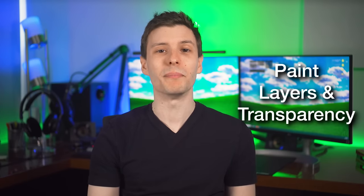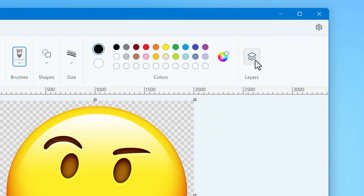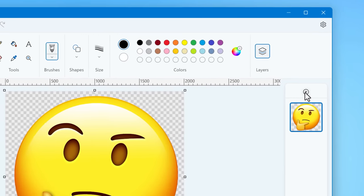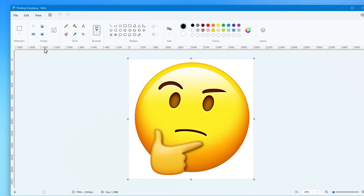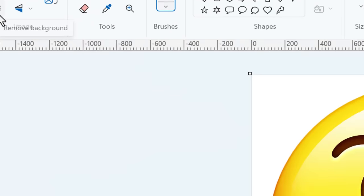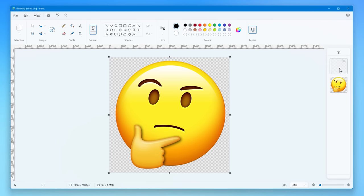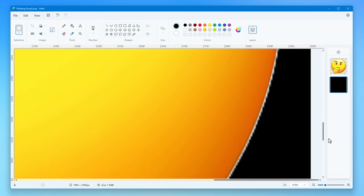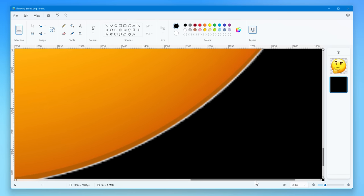There are some major new features in the Paint app: it now supports transparency and it has layers. You can open an image, create a new layer on top of it, scribble on it, and then hide that layer so it doesn't mess with the base image. Paint also has a new feature to automatically remove the background of an image using AI. It's pretty decent — I tried removing the background of an emoji and it did leave kind of a white halo around it, so it's not perfect, but probably good enough for a lot of people.